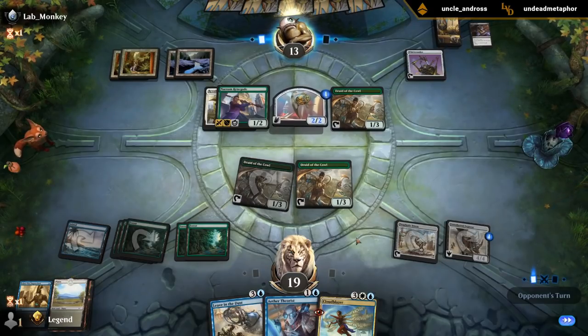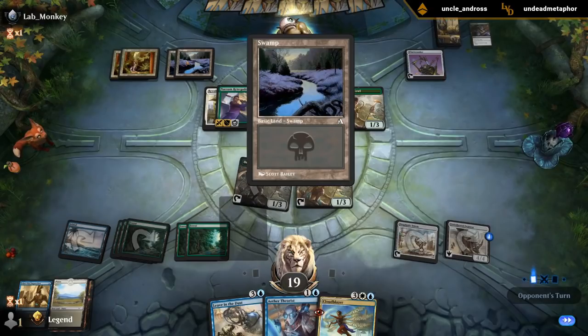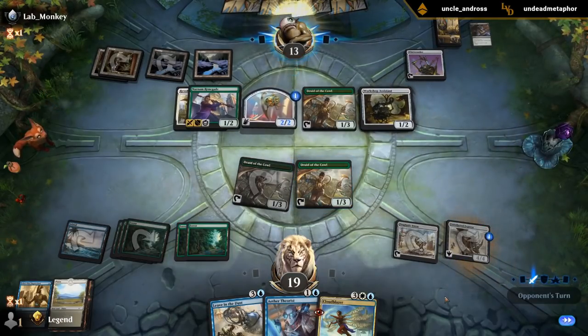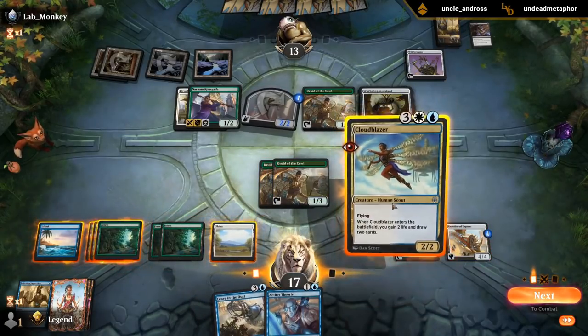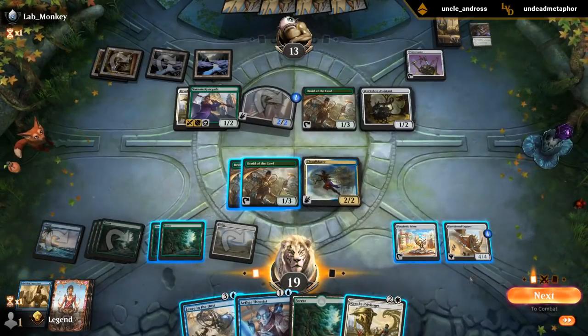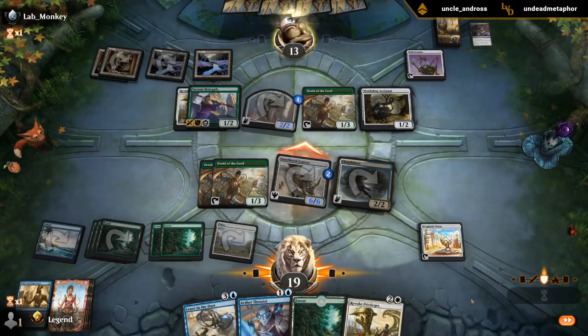My opponent is pretty far from being able to block my Untethered Express, especially once we factor in Leave in the Dust. So they need a removal spell for it — Daring Demolition would do it. Apparently this is the Belgian Euro lands, inspired by the Ardennes. Haven't been there myself. The pain train has arrived.